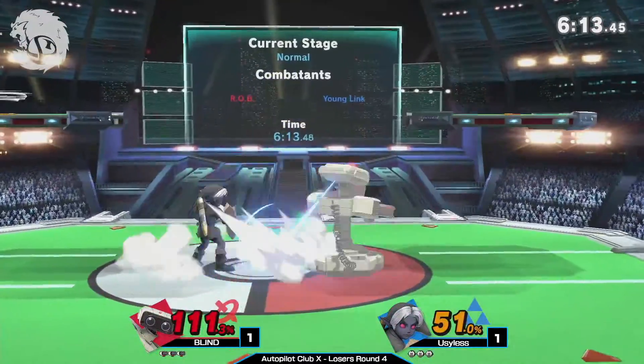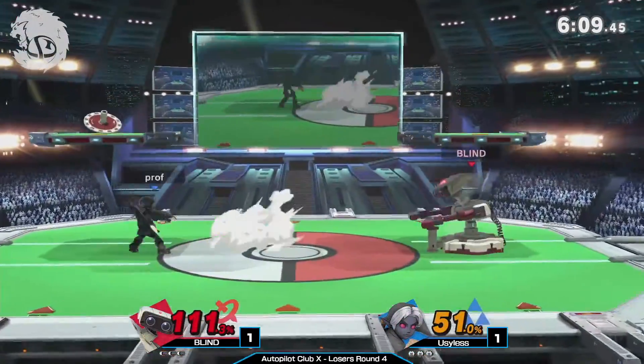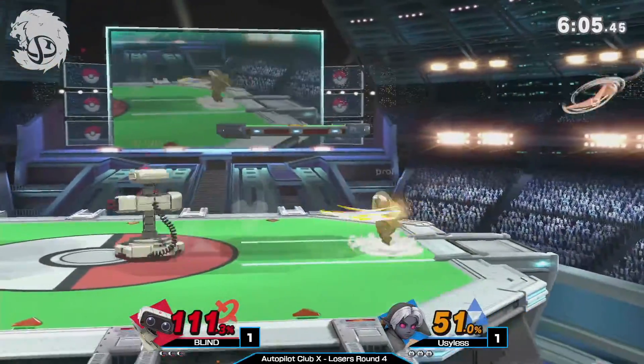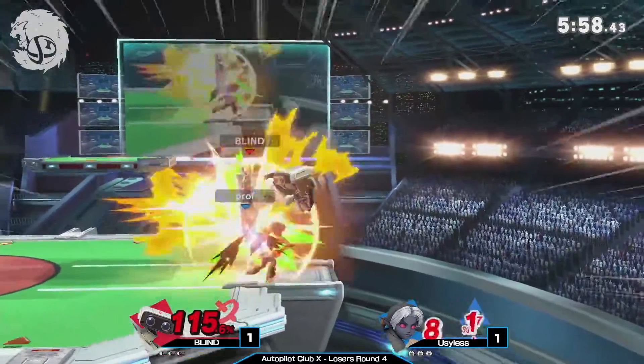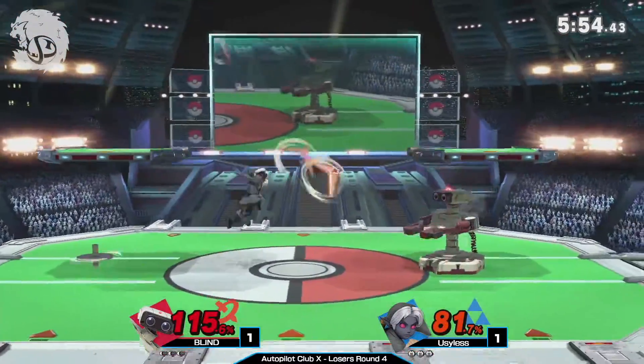Nice parry from Blind right there — parrying a multi-hit, specifically the last hit of it. Very impressive. But the up-B out of shield from Prof not quite working. The reverse up-B actually sends Blind off stage. Solid back air, a midi back air right there to send Youngling flying across the stage.